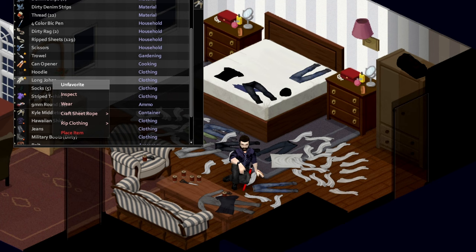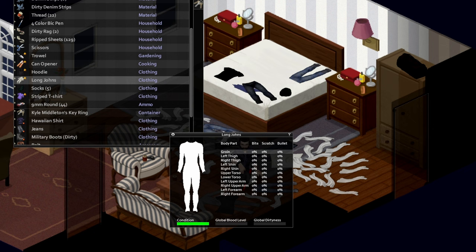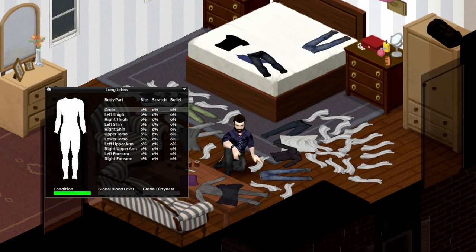To begin work, right-click on the garment and select Inspect. The following pop-up will let you know if this item of clothing can be repaired or not. The pop-up also shows the body parts covered by the item, their current protection levels, and whether the item has any holes in it. Right-clicking on any of the body parts, you can select Add Padding to All, using whichever material you want to work with.